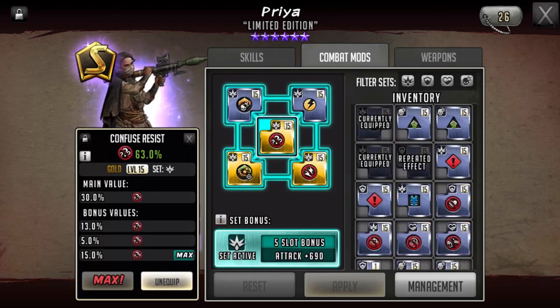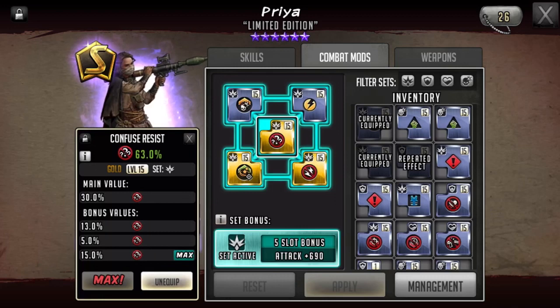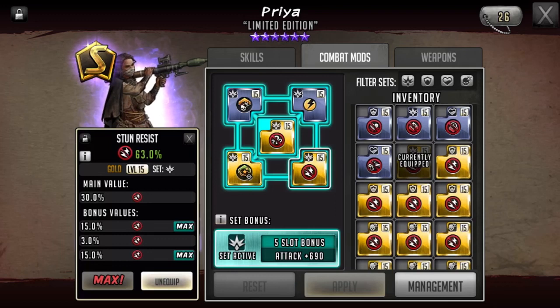I do have a crit chance mod on here so that her rampage goes off more frequently. I also have attack up versus fast toons because there has been an influx of fast characters in the game. And I now have a confused resist because of Jackie leads, and because I don't have a super deep roster where I can constantly be using duplicates of certain toons with the same effectiveness. So I decided to replace an attack set mod with a confused resist just because of the new lead toon Jackie and how frequently I'm expecting to see her.